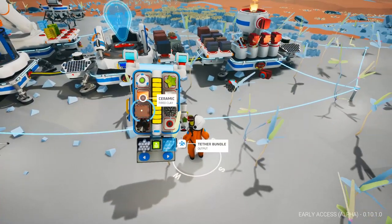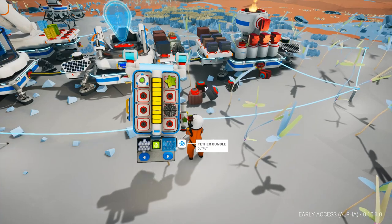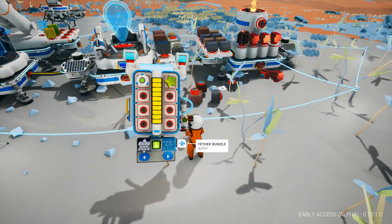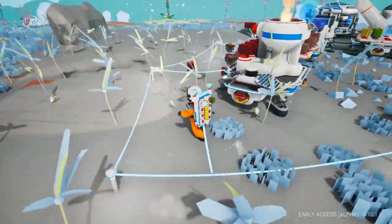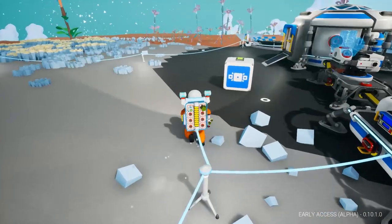We'll just leave this here for now, it's fine. We'll throw that on there — perfect. We have so much stuff. Resin, we need some serious amounts of resin. But let's go ahead and get this guy out first. I want to start looking at this stuff.